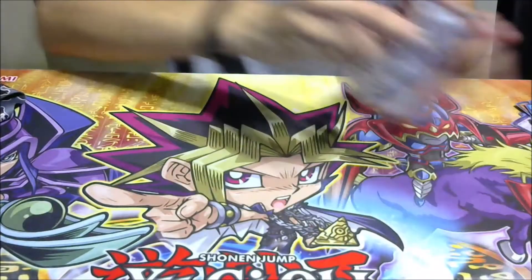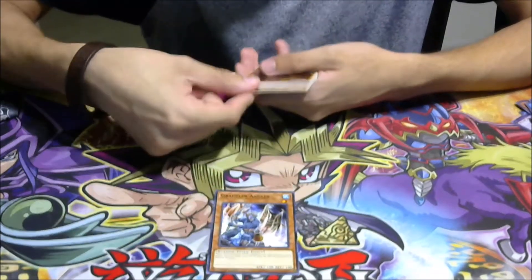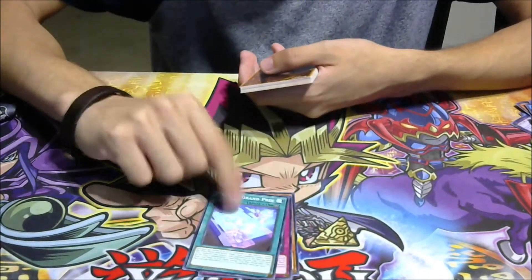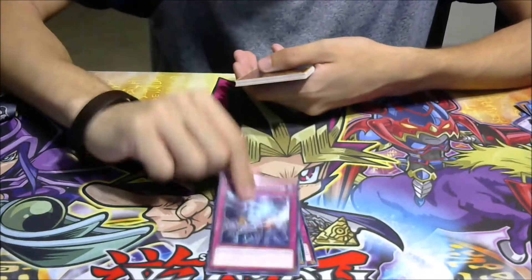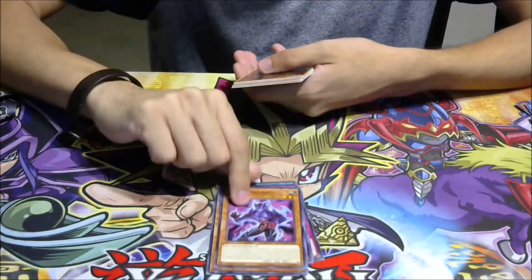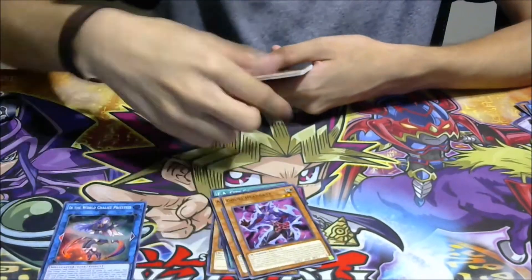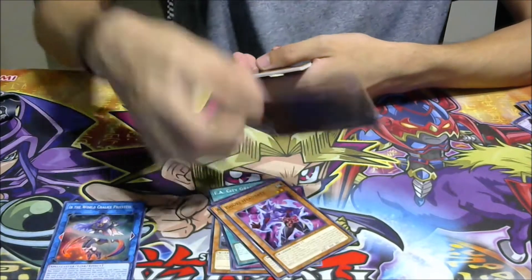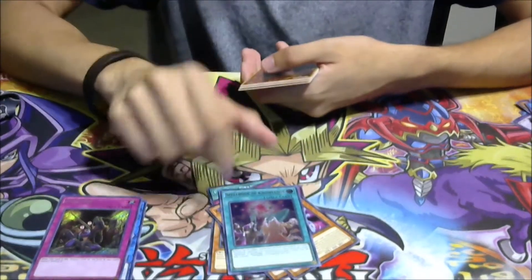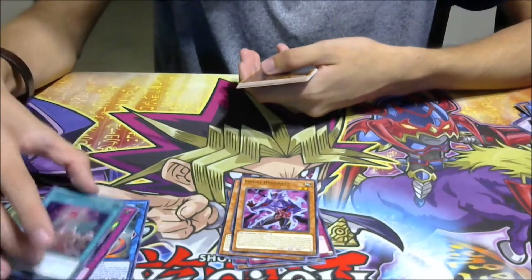Let's get started — I want to do the packs first, then the big tins. I'm going to open Cybernetic Horizon first since it came out first; it carries nine packs. Then I'll do Shadows of Valhalla, which has five foil cards. Let's use my Oswald keychain to open them.